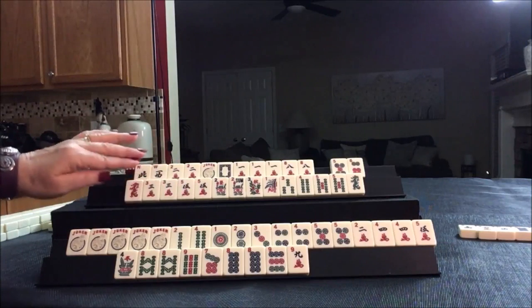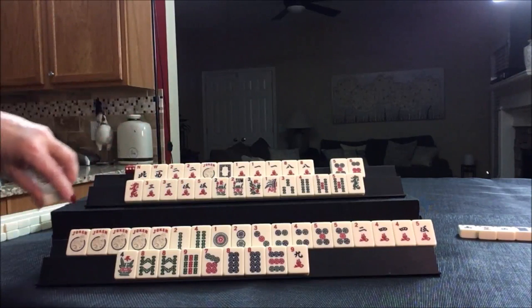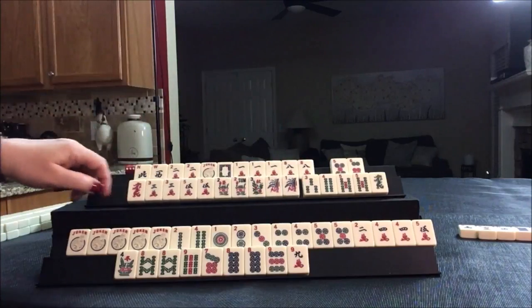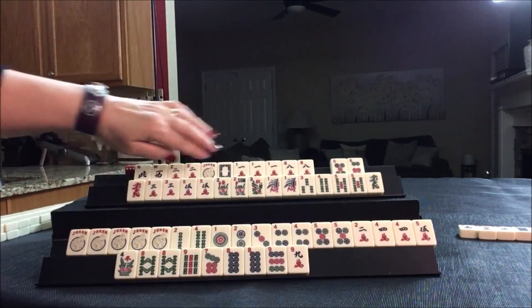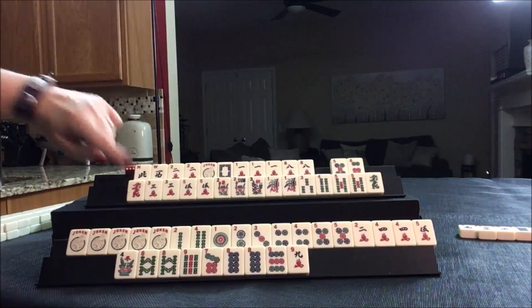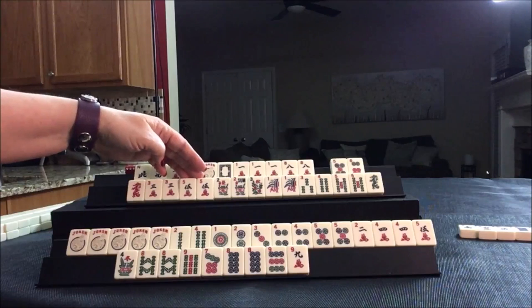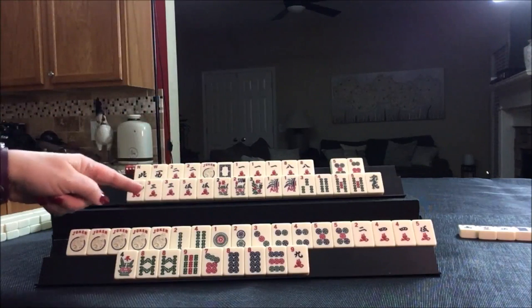Two bam was thrown — this player can't take that; I don't think they'd want to anyway. One bam. We still don't have to pick a hand, but little odds kind of looks good here: one, three, five dragon — this would be the fourth hand down under odds. But we'd have to throw away a pair. Either way, I think we're going to have to throw away a pair.